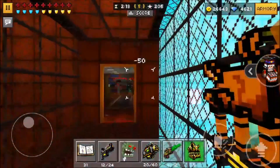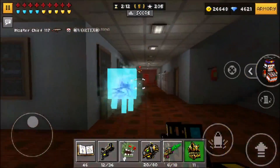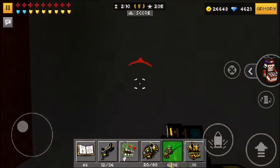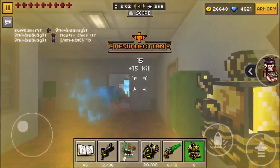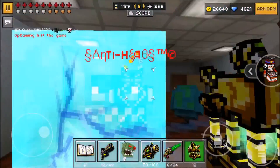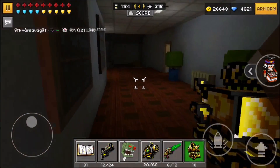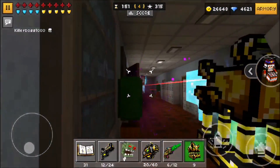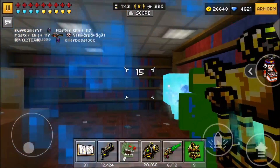That weapon is so OP because it's a one-shot kill — you can kill anyone, even if they have admin armor on. It doesn't have a range limit either. I just got a double kill here — boom, boom! If you master that gun and know how to use it properly, you're going to get lots of kills. Stay in a room like this and just keep spamming it through the wall.